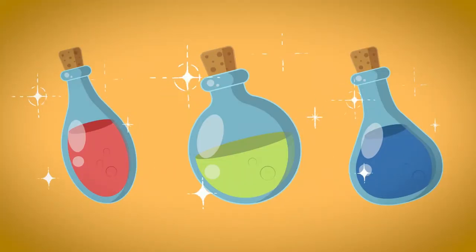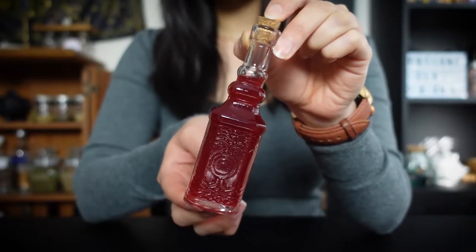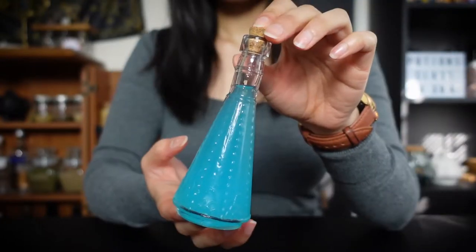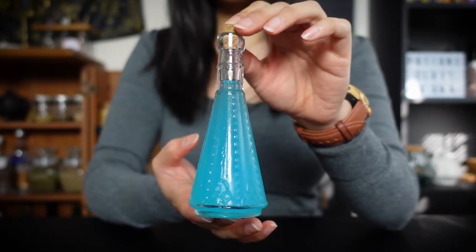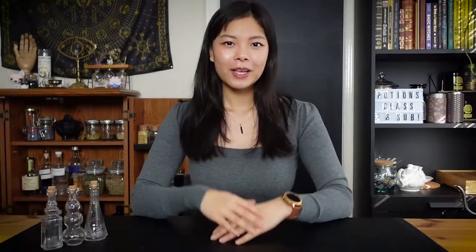Today I thought this would be the perfect opportunity to make some Witcher potions. I have three of the most popular ones lined up: Swallow, which is basically a healing potion; Cat, which allows witchers to see in complete darkness; and Blizzard, which improves reflexes and reaction time. In the series it's not exactly clear what Geralt drinks — he usually drinks a small vial of black liquid before he fights monsters, but it seems to have the same effects. So I had a genius idea: I'm going to mix them all together in the end and see what we get.